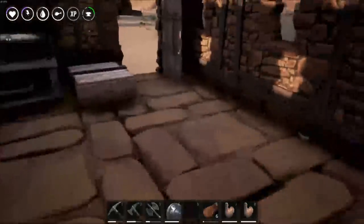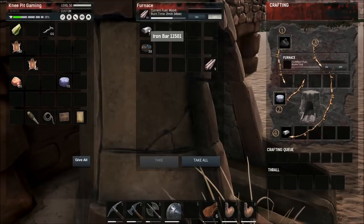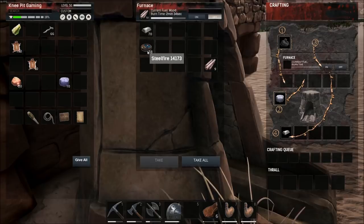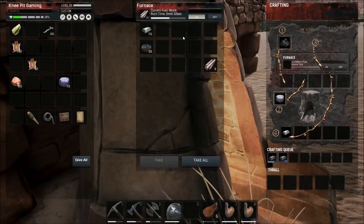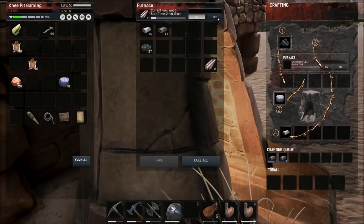Once we have our steel fire, we come over to the furnace and open that up. In the furnace we'll need iron bars and our steel fire. The ratio here is: one steel fire and five iron bars will give you one steel bar. So this entire process is going to take quite a bit of iron — make sure you do quite a few iron runs up the hill. As you can see, it's making quite a few steel bars fairly quickly.